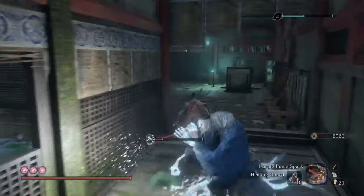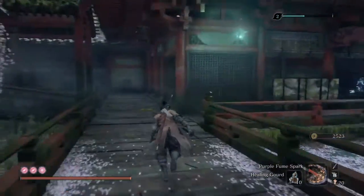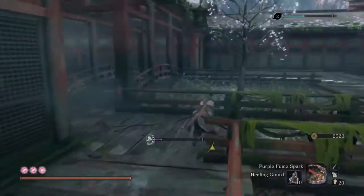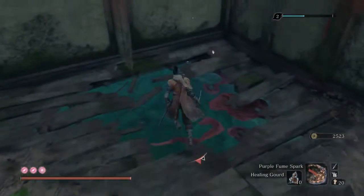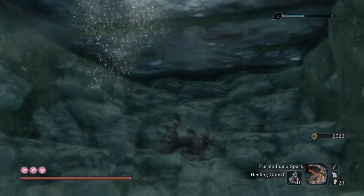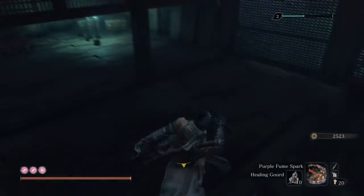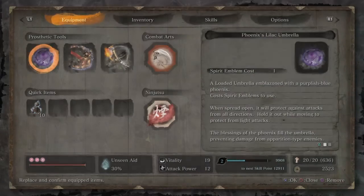Ignore the enemy, go straight, then left, run across, and just keep going straight. You'll find this little broken floor that you can dive into. If you just get a little forward and get back out, you'll be able to scale into this room and open this chest.